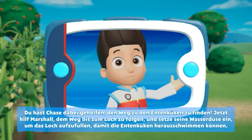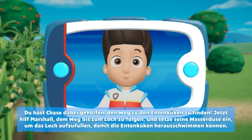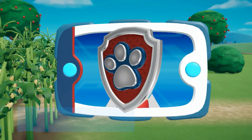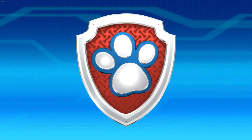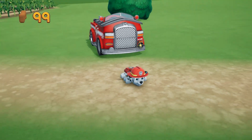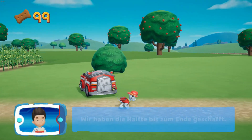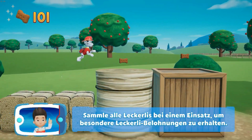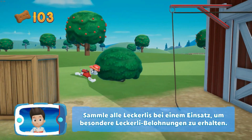Jetzt hilf Marshall, den Weg bis zum Loch zu folgen und setze seine Wasserdüsen ein, um das Loch aufzufüllen, damit die Entenküken herausschwimmen können. Wir haben die Hälfte bis zum Ende geschafft! Sammle alle Leckerlis bei einem Einsatz, um besondere Leckerli-Belohnungen zu erhalten.